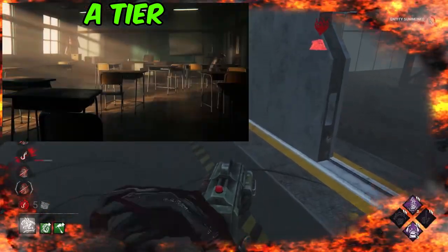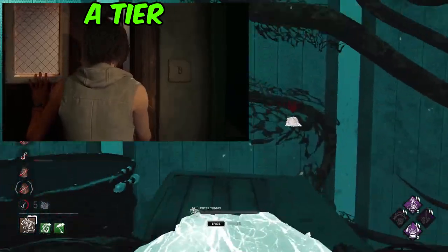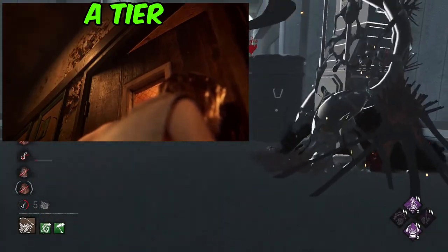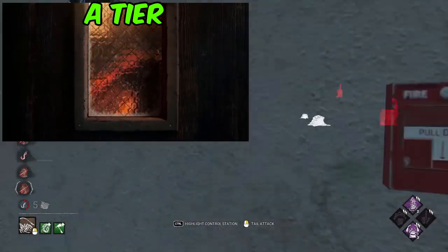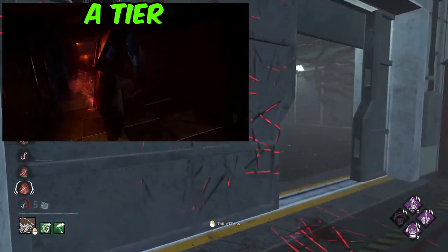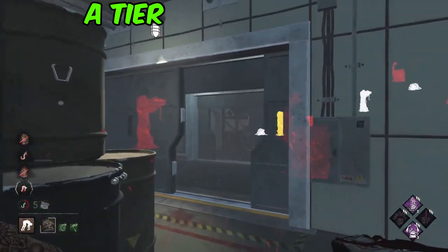Pyramid Head is up next. I believe the Pyramid Head and Silent Hill chapter release was so hyped when it first came out. The way they portrayed Cheryl sneaking around the corner and then Pyramid Head slowly moving up towards her — this killer trailer looked gorgeous, so well done, really hyper-realistic. They did a really great job showing off the effects in this trailer, from the blackening around the doorframe to the actual ability that Pyramid Head has, as well as showing off the midwitch elementary school map. Overall this looked so good, and no doubt it needed to be in A-tier.